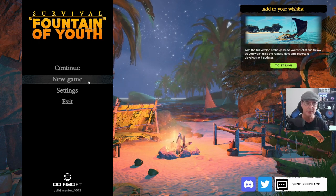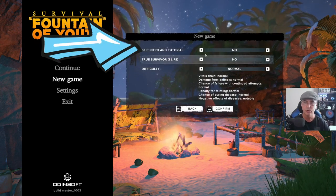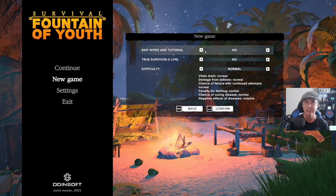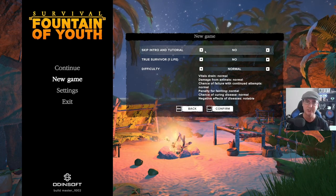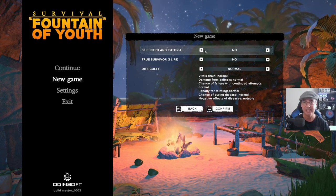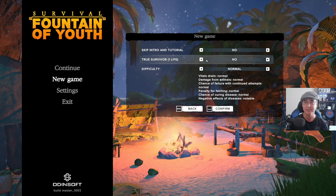Let's go ahead and start a new game and I'll explain the settings and what the differences are. The first thing is 'skip the intro and tutorial.' If you have not ever played this game before, I suggest leaving this on because it will guide you through the first stages of the game. It's not a very long tutorial but it's enough to get you started, and it will also give you the background of the game. It is based off actual facts, which is something interesting to know.